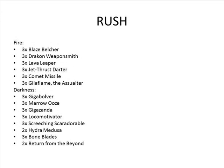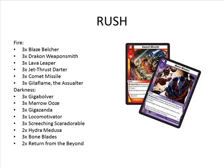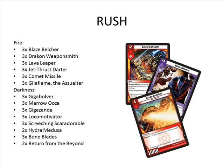Rush in its most basic form — you're running a bunch of low drop creatures, level one, level two, level three, and fast attackers, basically trying to win the game by turn three or four. The only real spells the deck uses are things like Common Missile and Bone Blades, which only serve to clear opposing blockers or troublesome creatures. It's mostly just about going after the shields as fast as possible. If you played Magic: The Gathering, this translates to what you know as aggro — that's what we call rush.